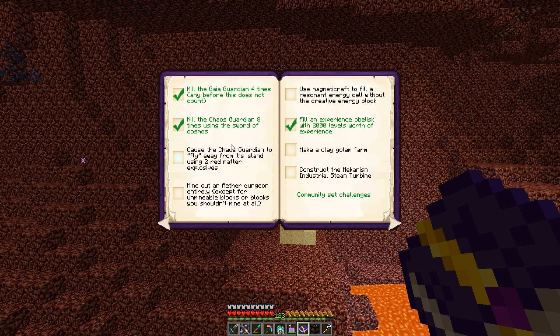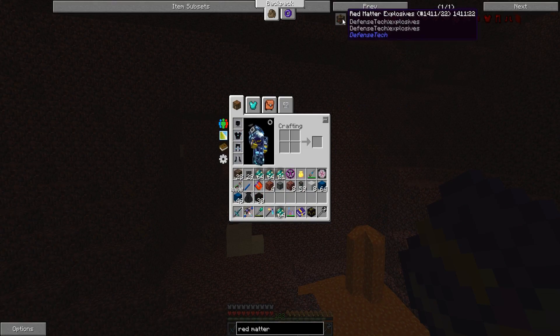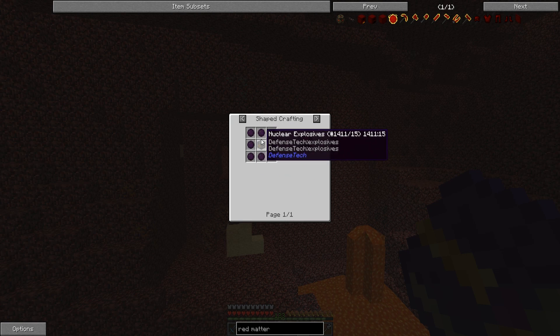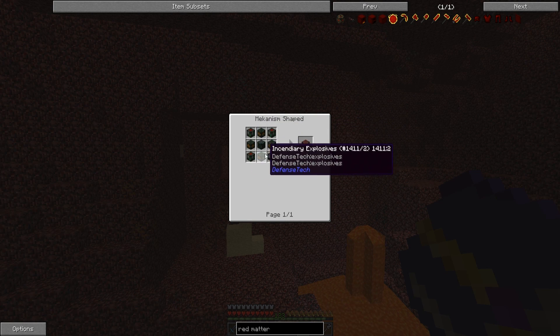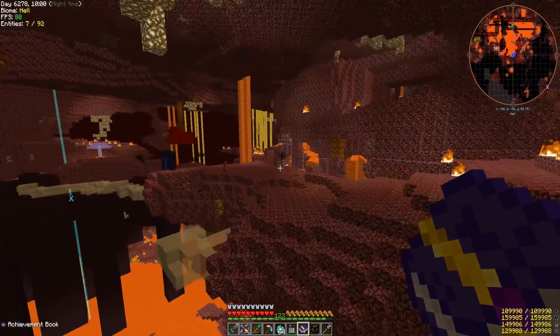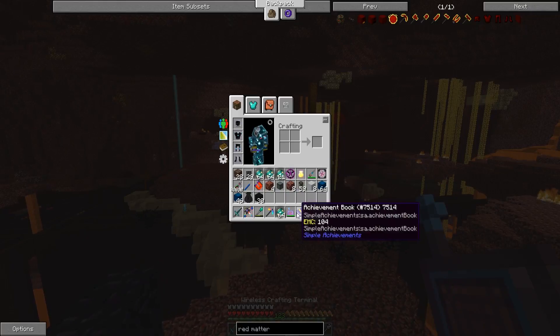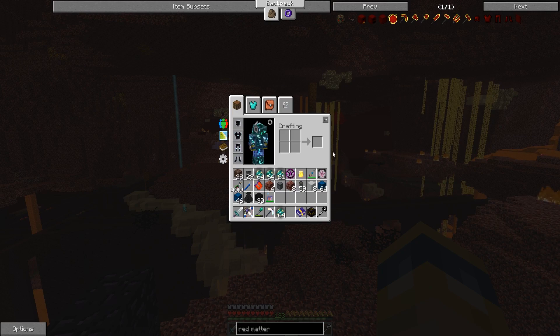All right, cause a chaos guardian to fly away from its island using two red matter explosives — that's the next one I want to do. Let me prepare the explosives because they take some crafting: you need this, you need that, you need all of these. I'm going to make all the crafting for those and bring you guys back after.